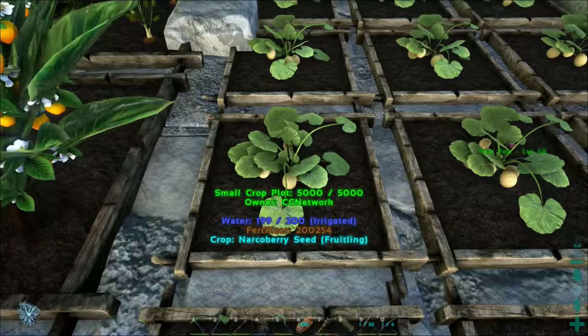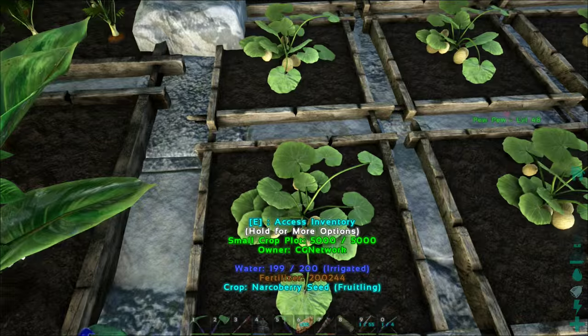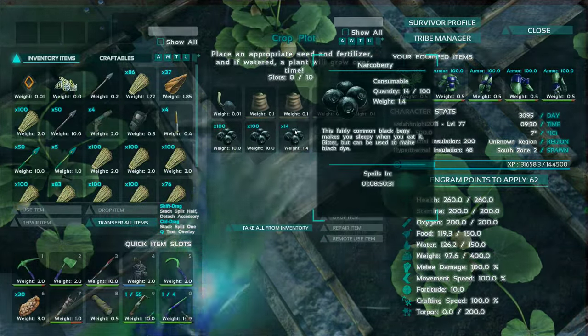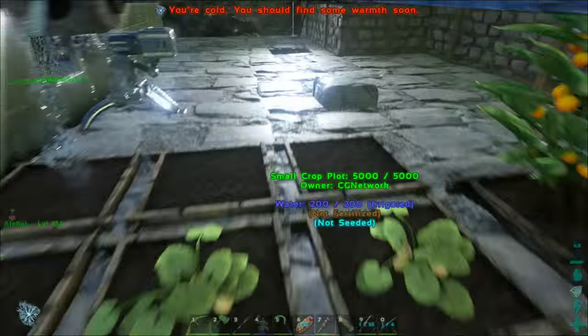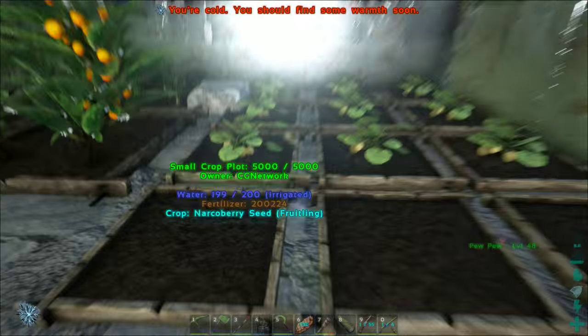That was quite funny. These narco berry plants here actually produce — I think it's about 1,400 narco berries a day. They get us about 500 to 600 narcotics every day. They've almost gone back up to 300 now.